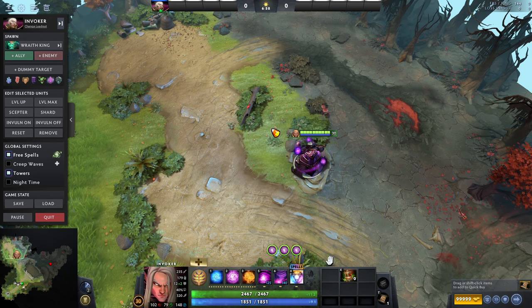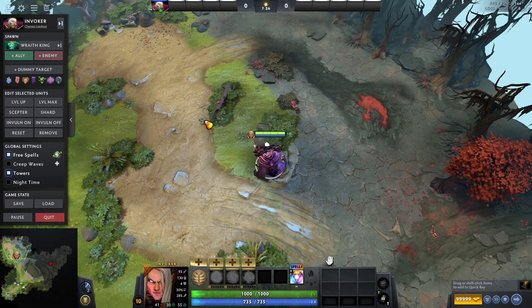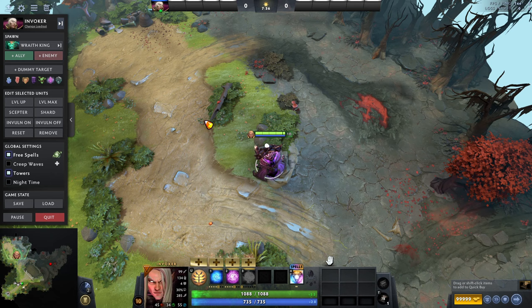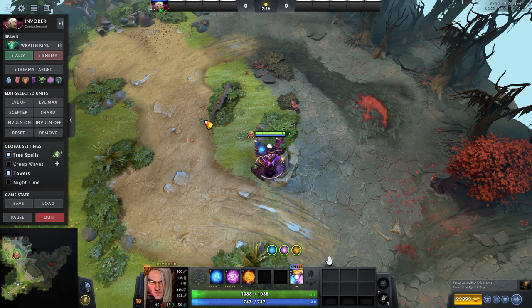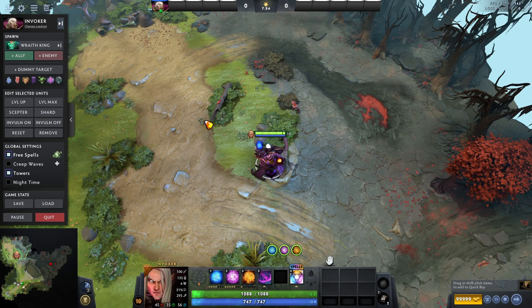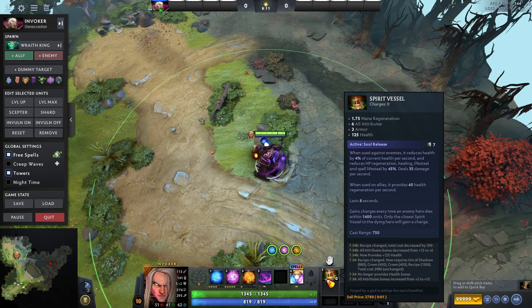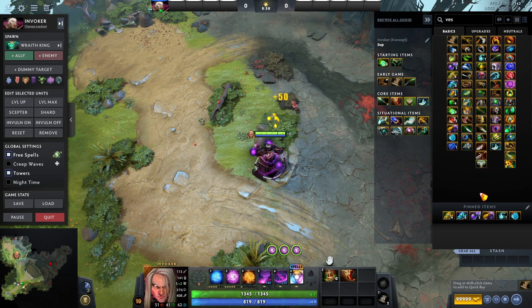Now we're gonna talk about important stuff on Invoker. The first point is the skill build. Please don't play Exort Invoker — it is not good, and Quas/Wex Invoker is so much better. I recommend always maxing Quas and Wex. If you want, you can get a casual point in Exort at level 10, not earlier. The key item for this build is definitely Vessel, and I recommend buying it every single game.